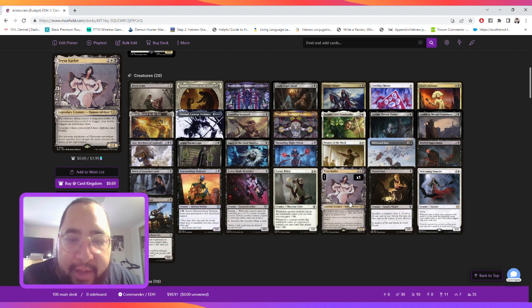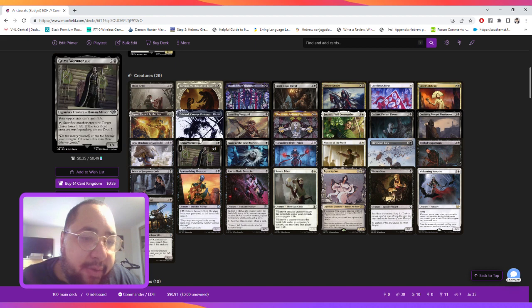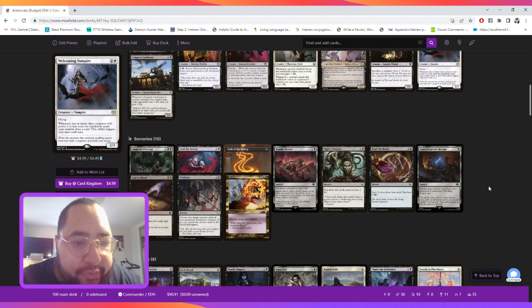Teysa Karlov is in here because she basically gives you double dying triggers and also your tokens will have vigilance and lifelink. Then we have Gray Merchant — you gain that much black devotion life, which can drain all of them and you're going to gain a ton of life.